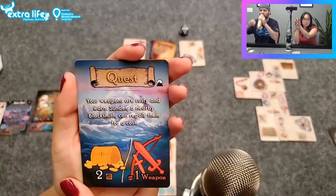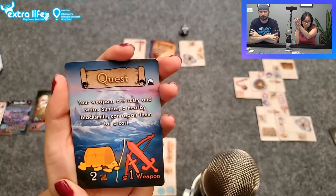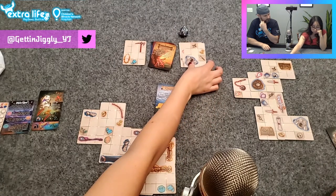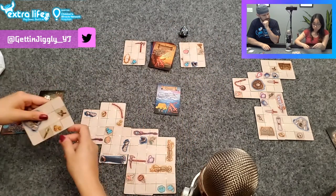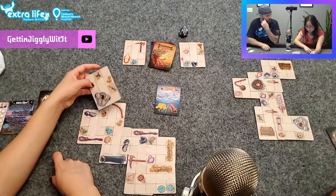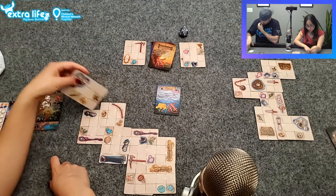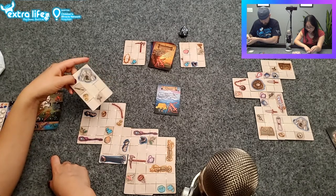Your weapons are rusty and worn — a nearby blacksmith can repair them for a cost of two gold. But you have two gold — you have mucho gold! Which one do you want? You still haven't found a single feather. Last time you did — I think I still won if I put these coins next to this. I think it's got to be unique combinations — it has to be a pair.